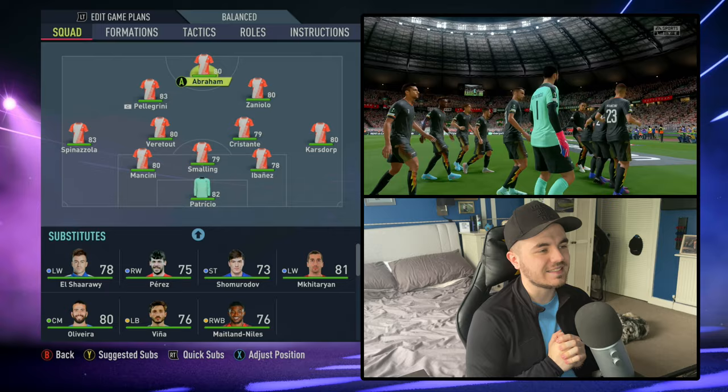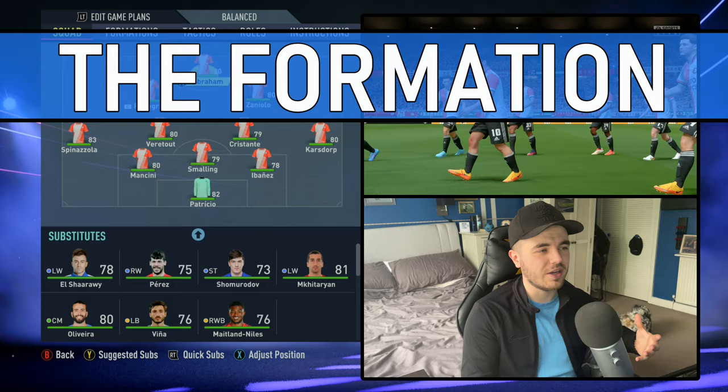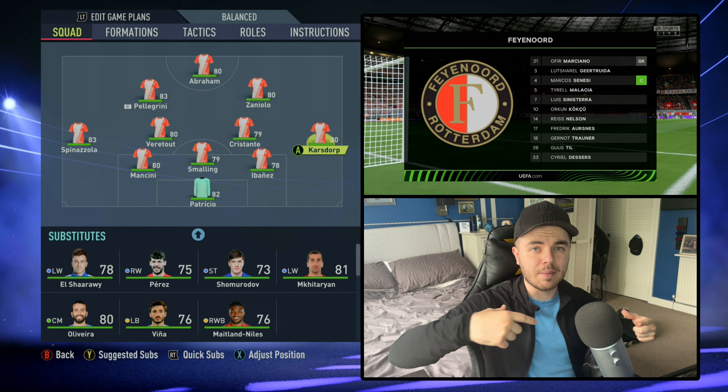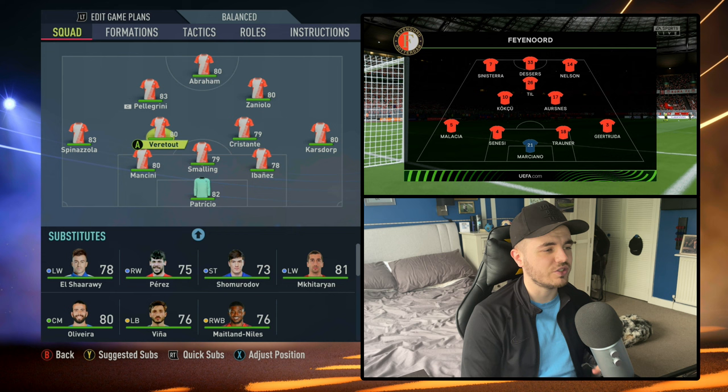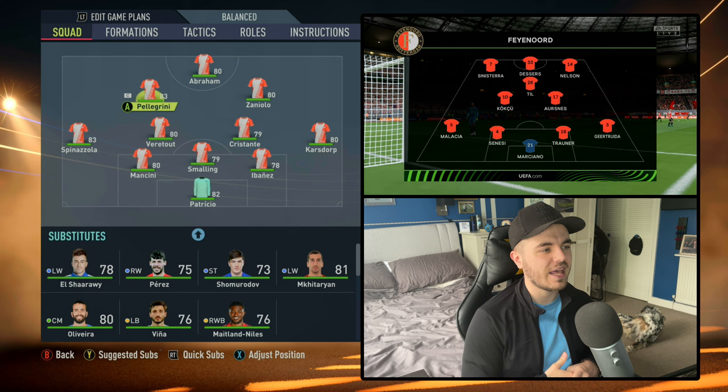First things first, the formation itself is a 5-4-1 or a 5-2-2-1, whichever you prefer. You've got three center backs, two full backs that play more like full backs than wing backs in terms of how they play, two holding midfielders — often Cristante and Veretout, sometimes Cristante and Olivera rotating between them — and then ahead of them two attacking midfielders, often Zaniolo and Pellegrini, sometimes Mkhitaryan or Carlos Perez filling in.